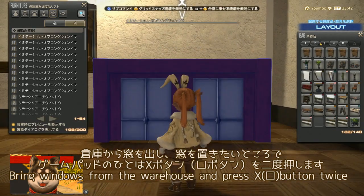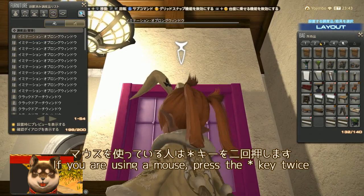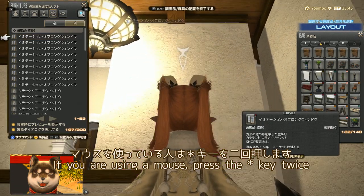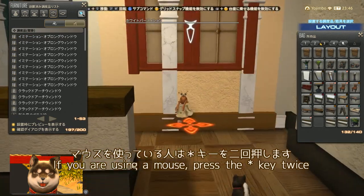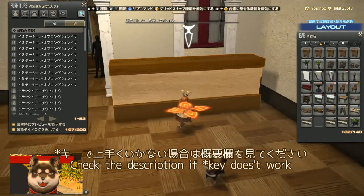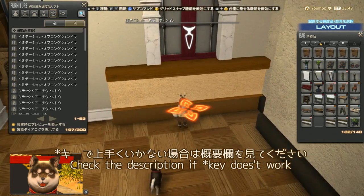倉庫から窓を出し、窓を置きたいところでゲームパッドの人はXボタン、四角ボタンで移動します。マウスを使っている人はアスタリスクキーを2回押します。アスタリスクキーでうまくいかない場合も、概要欄を見てください。